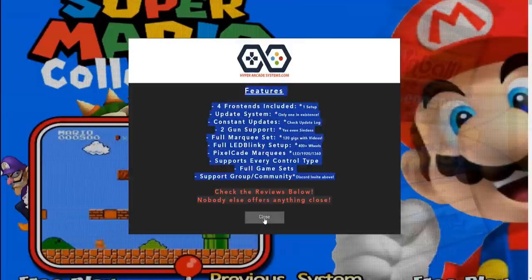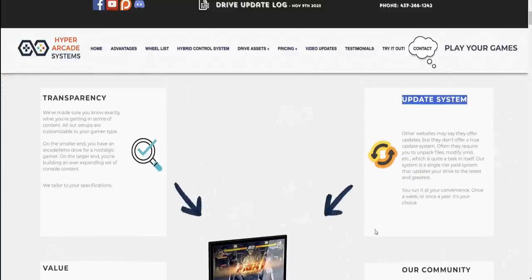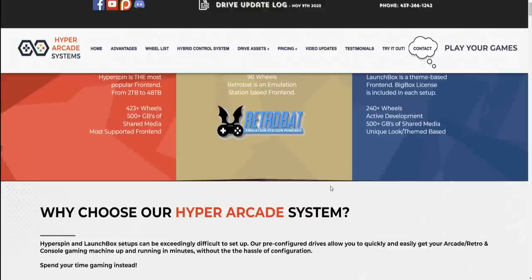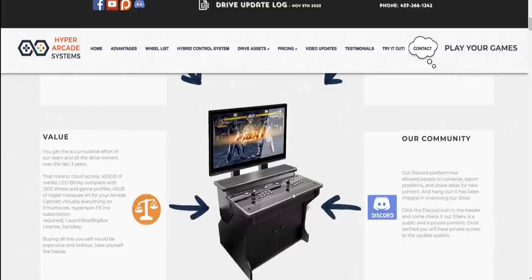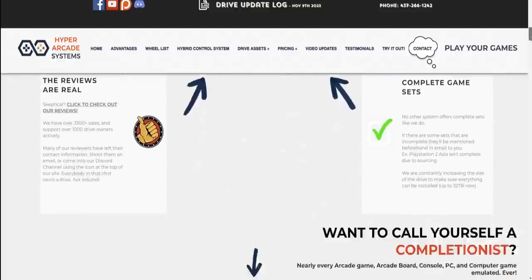Here are the main features. Number one — four different front ends: BigBox, Retrobat, CoinOps, and HyperSpin. You can run any or all four. The update system is easy to use; you can update once a year or once a month as improvements and new ROM sets roll out. They also have a community via Patreon, Facebook group, and Discord channel with specific support available if you have a problem.